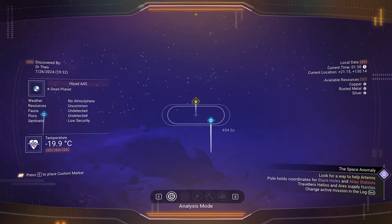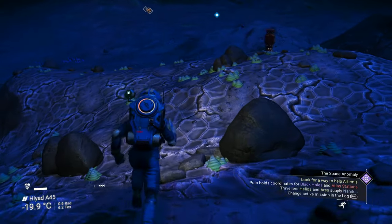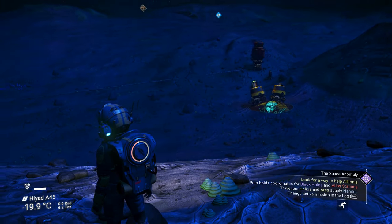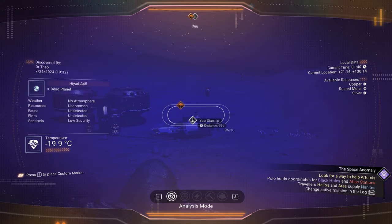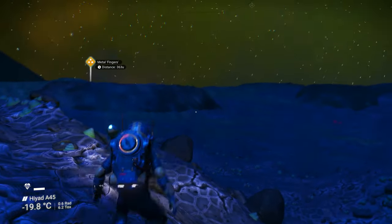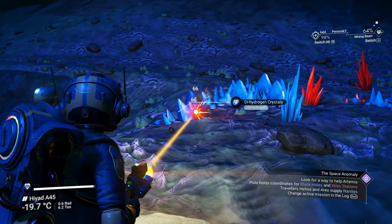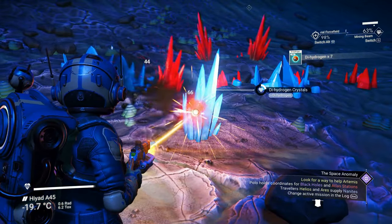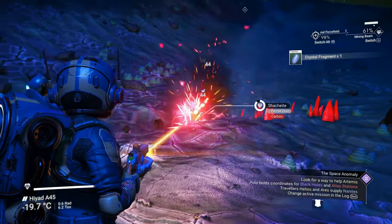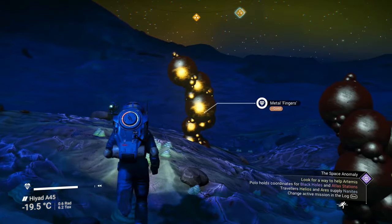The beacons mark where there were metal fingers, and there are also floating crystals that sometimes appear over here. Notice the metal fingers — there's plenty of dihydrogen and groups of condensed carbon. There are groups of metal fingers around the base where you can get uranium and gold.